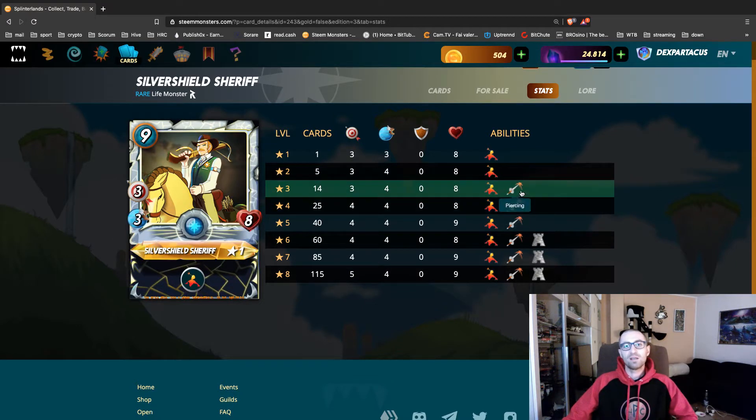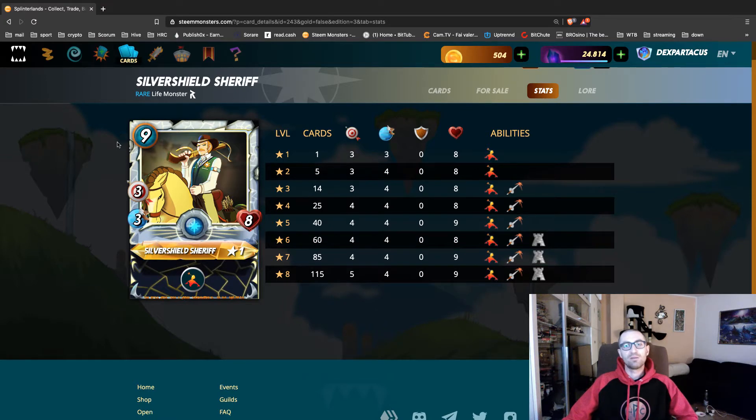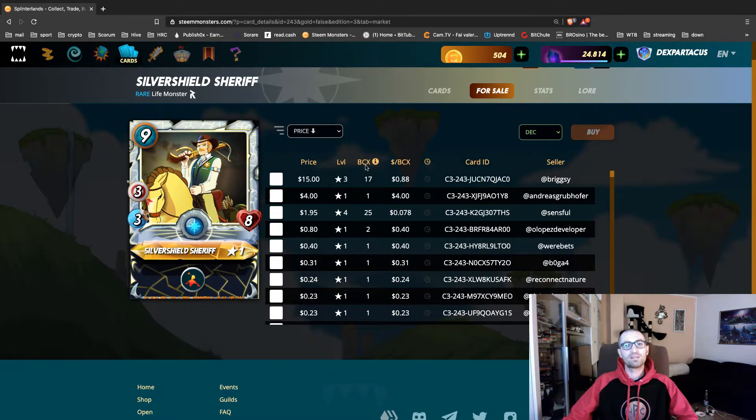At level 3 you also get Piercing, and at level 6 you get Protect — a really nice card. It's an Untamed rare card. Checking the market, the lowest price is 6 cents and the highest is $15. At level 3 like mine, it's a little too much, because you can find it at level 4 for around $0.95.